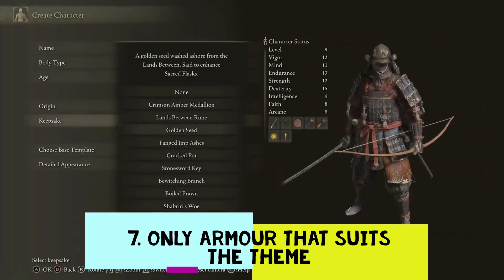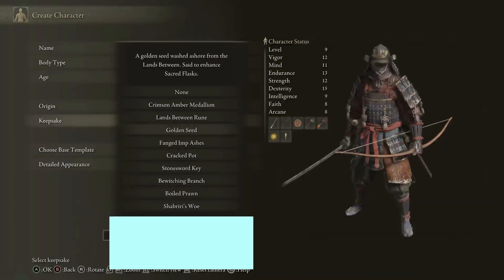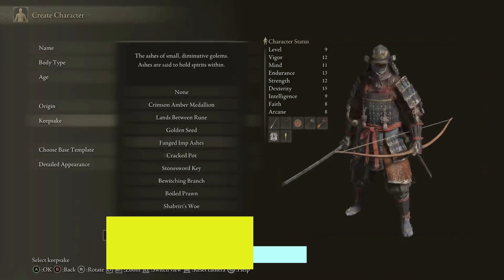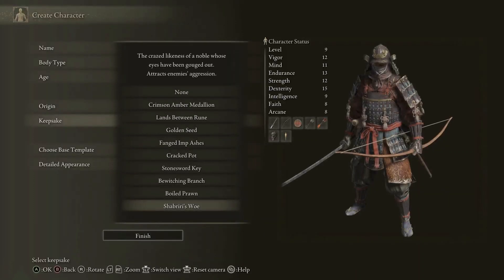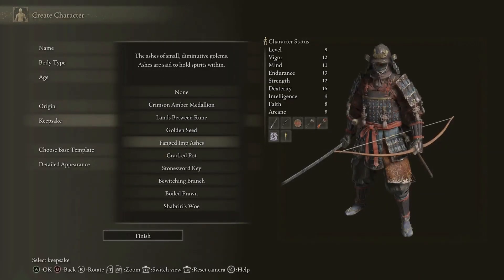We're going to try and stick to armour that roughly suits the theme as well. Obviously we're starting as a Samurai, so that's a good start. In the spirit of martial arts, particularly Kyudo, we're going to allow bows, but it's going to be a melee-focused build — mainly thinking if I need to get to a dungeon and deal with a fire column, that's when I'd want to use a bow rather than in actual combat.